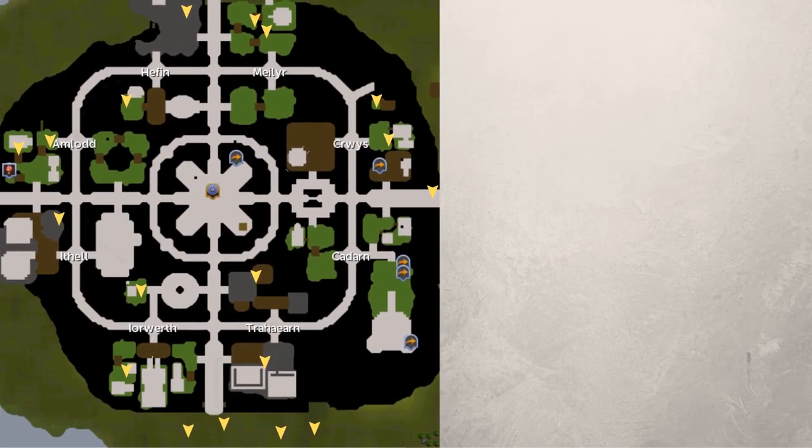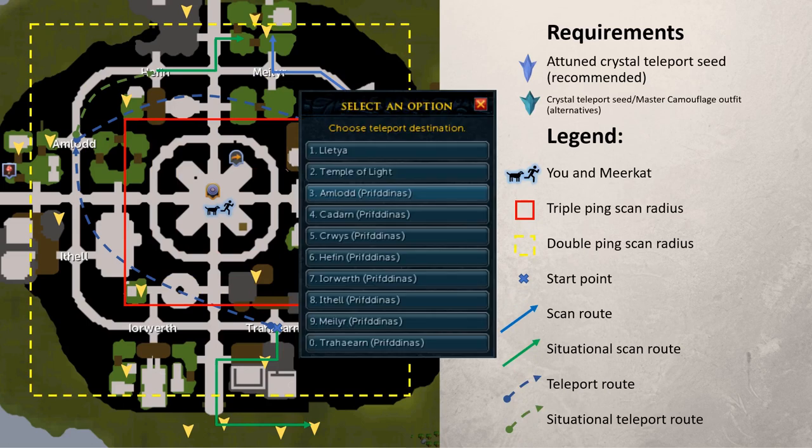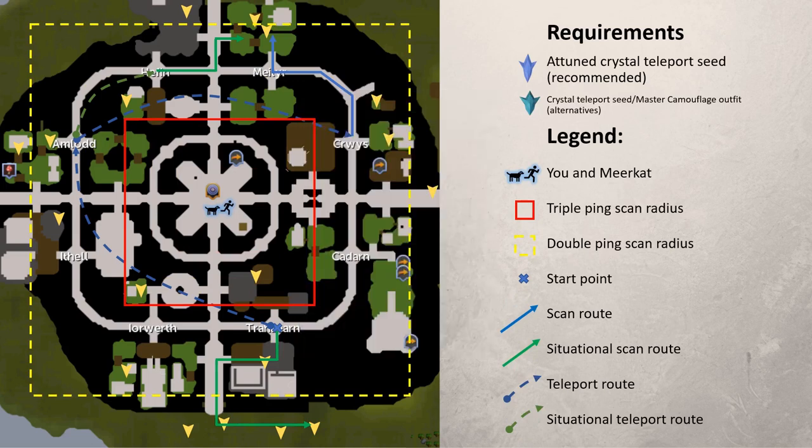Next, we need a route. For this guide, I highly recommend getting the Attuned Crystal Teleport Seed. This item gives you unlimited teleports to all 8 clans in Prifddinas, and you can get it by AFKing a few hours at Harps — definitely worth it. If you don't have it, you can use the regular teleport seed or the master camouflage outfit, but I strongly recommend getting the Attuned Crystal Teleport Seed.